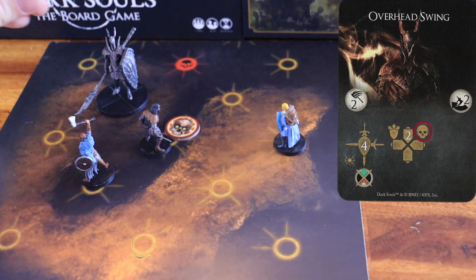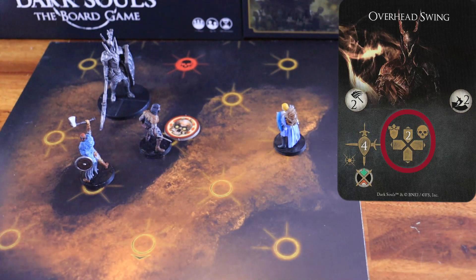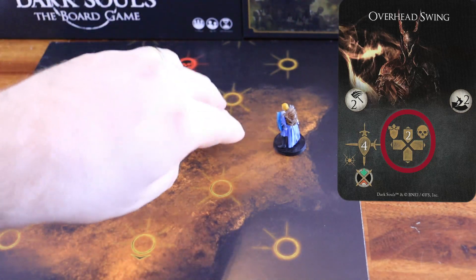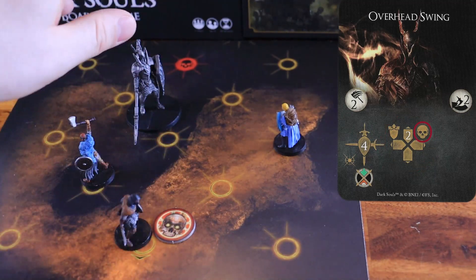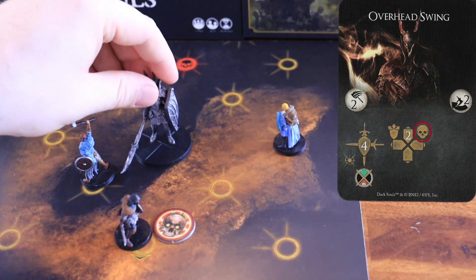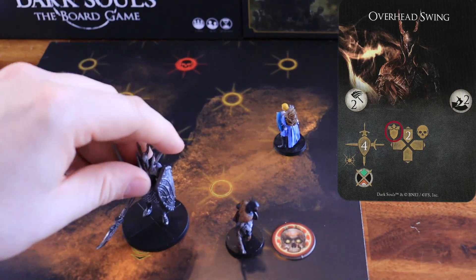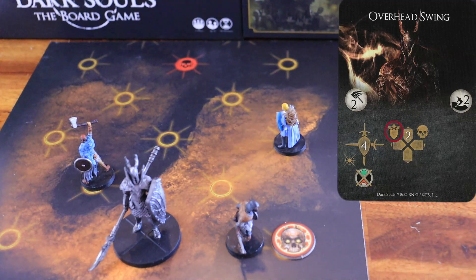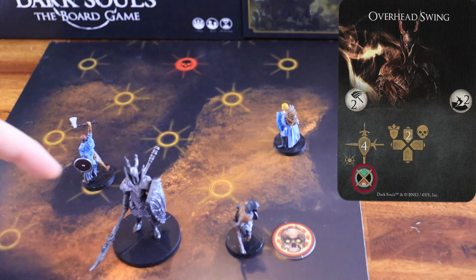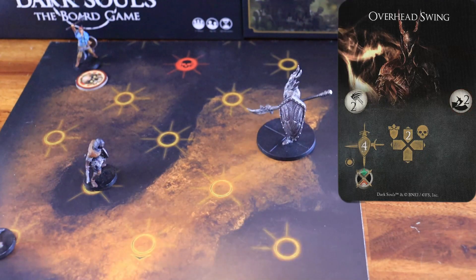Then, it turns towards the node that is the closest to the character with the aggro token. It moves two nodes forward, always reorienting itself to the node that is the closest to the character with the aggro token, pushing any character on its way to the nearest nodes that faces the boss's front arc. This attack has a weak spot in the back arc and a dodge difficulty of two.